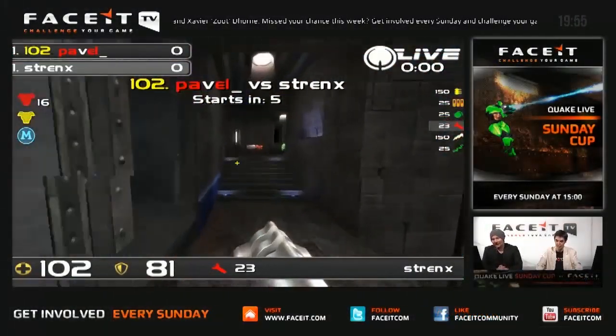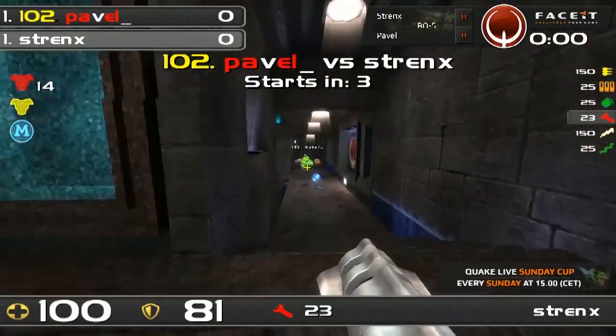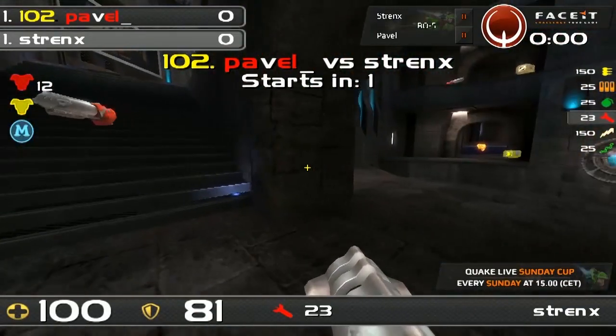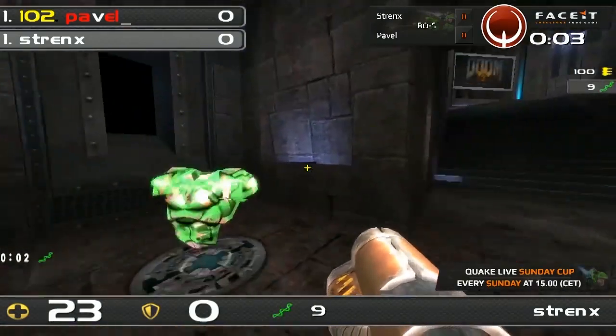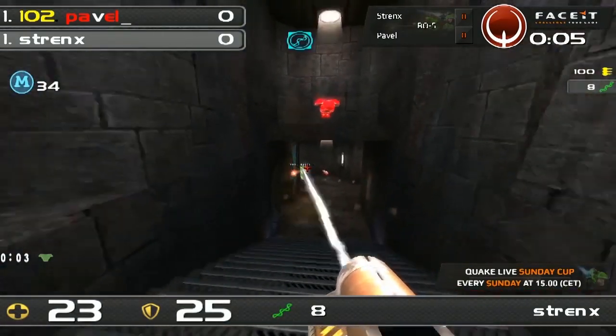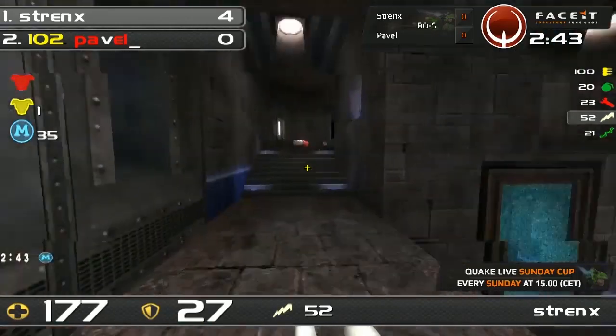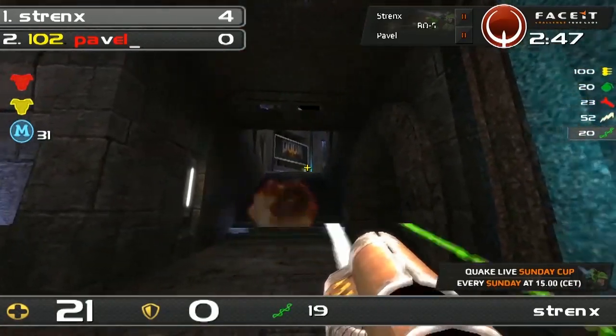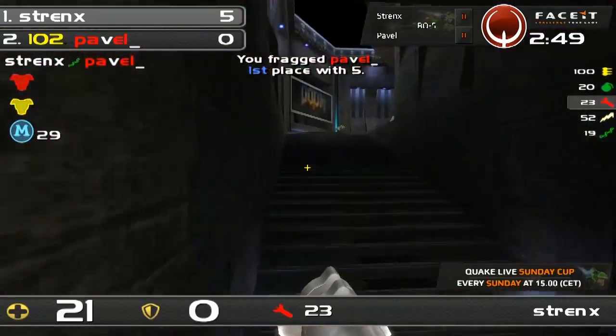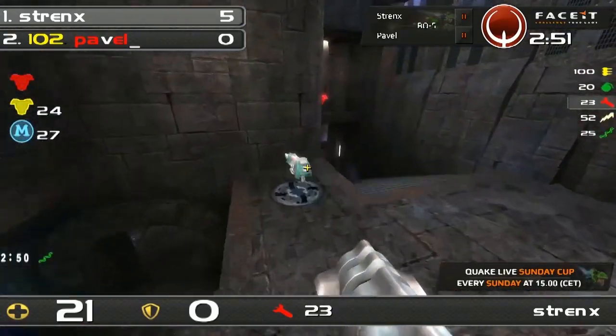Welcome everybody to FaceIt TV. We're here for the grand final of the first ever Quake Live Sunday Cup with myself MVC alongside Zoot. It is Strengths versus Pavel in a best of five. First mount — this is another big fight. Strengths getting some armor on, he's gonna get mega health. A direct grenade and a rail from Pavel — he could pick up a frag, but it was the last rail that counts. And Strengths was on 21 health.